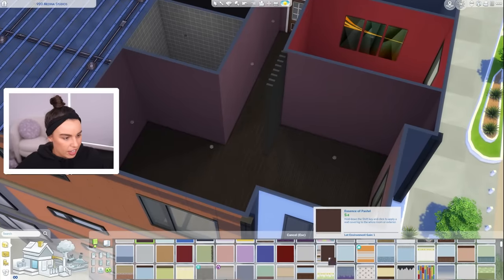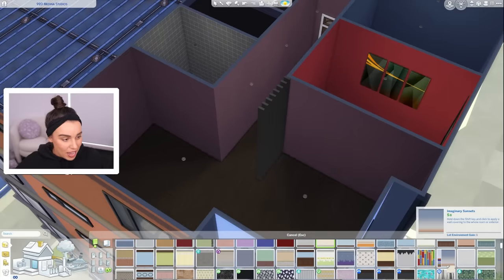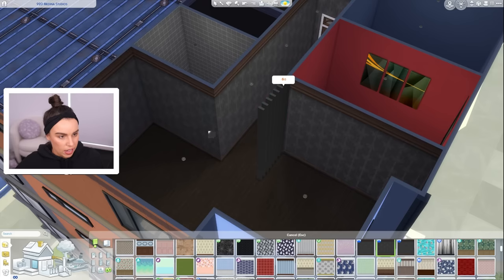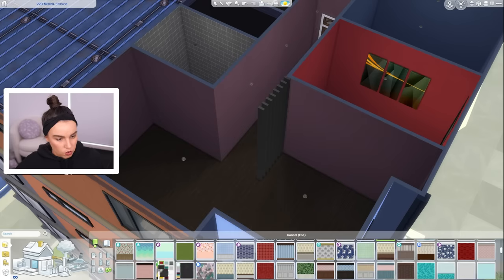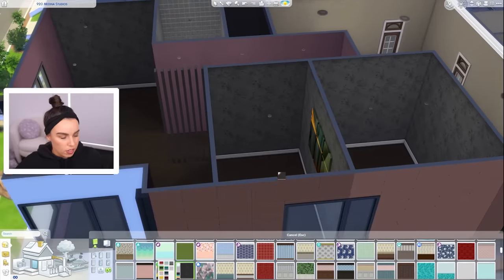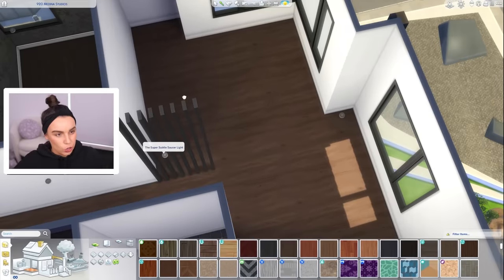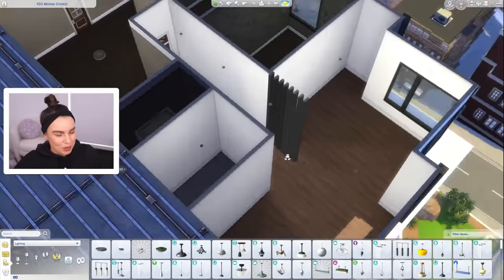I know some of you guys are going to be sad that we brighten up the walls and floor a bit, but don't panic - I promise we're going to have lots of black in here and we might even change the walls later. We've got so many great wallpapers like this that I want to use. We can definitely use those in the bedrooms - like this one from Paranormal Stuff, I really want to use this. Even in dark blue or even purple. I'd go with this kind of flooring - it just looks a little newer, which makes the outside of the building suit the interior more.